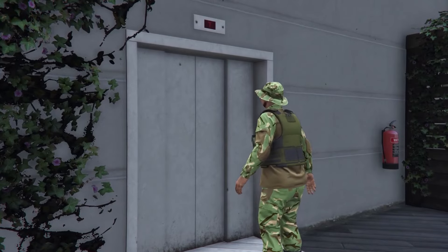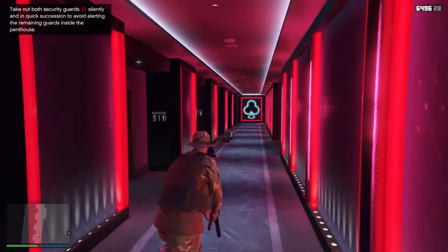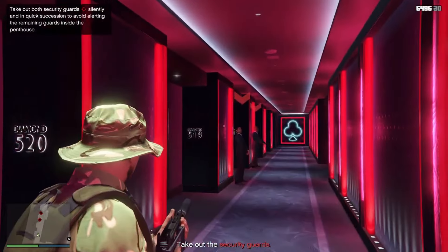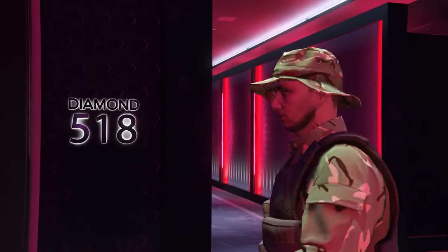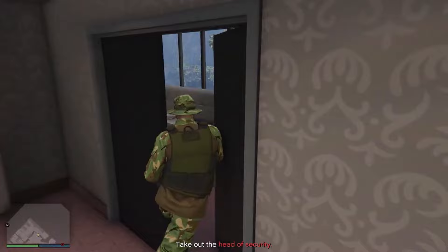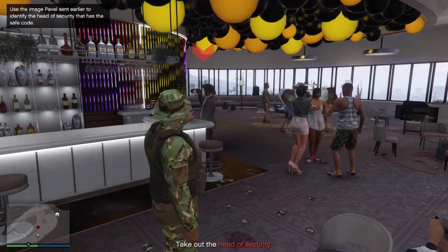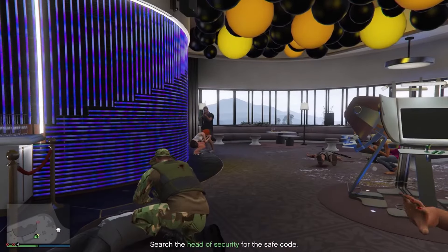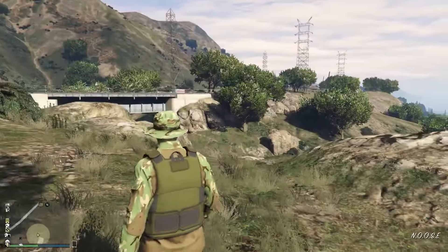Once you start the safe code mission, head on over to the Casino with your Oppressor Mark II and land it near the front entrance. Once you are inside, if you own the Casino penthouse, you will easily be able to access the elevator to get to the main floor. Heading up there, you need to look out for a set of two guards — these guards can spawn down this hallway. Once you find them, using a silenced weapon, take out the guards and head into the room. There are three possible spawns for the security guard: in a room on your right, in the main area inside, or at the bar. Take him out along with the guards around him and collect the code. Once you have the code, blow yourself up — this will spawn you outside, lose your wanted level, and complete the mission.